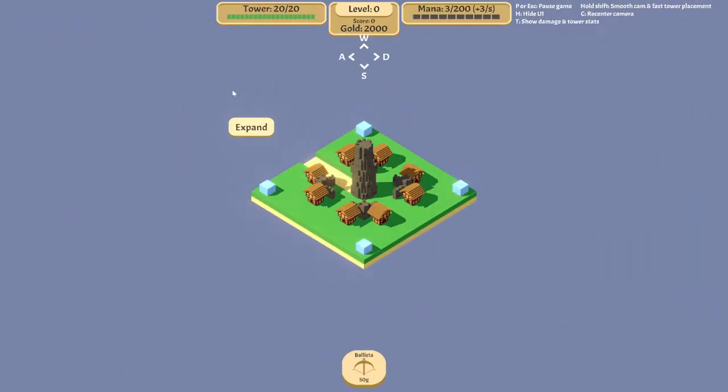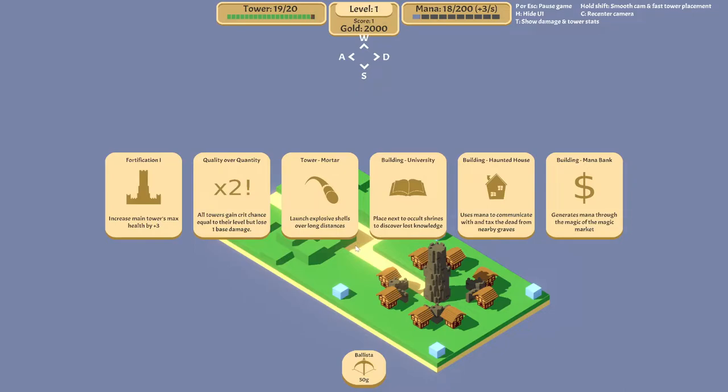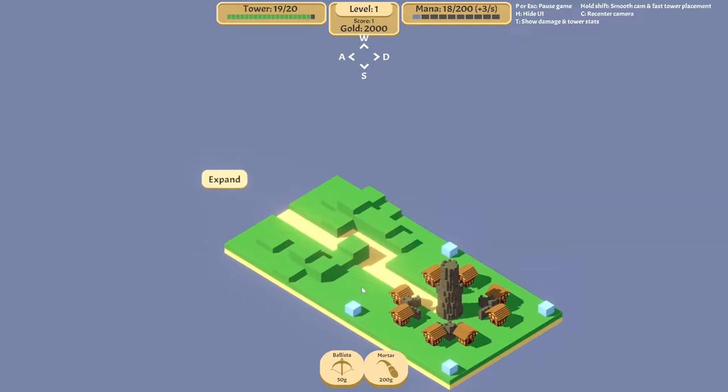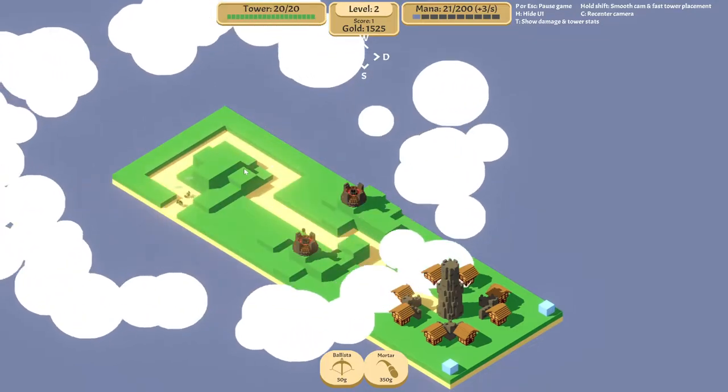Why am I doing this - I'm just stressed playing a lot of Elden Ring. When I play Elden Ring it's like a love-hate relationship. So our only choice of building is mortar, so might as well we'll put only mortar. Let's place you there, let's target them - target the most health.